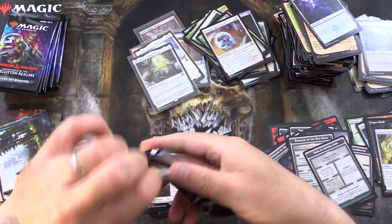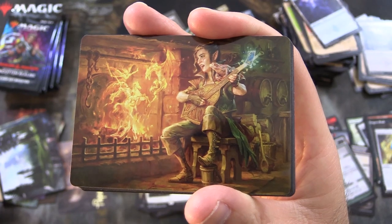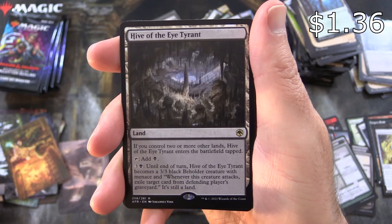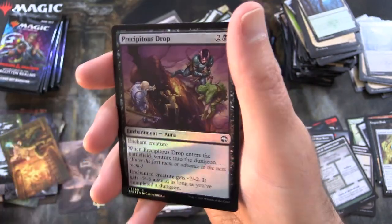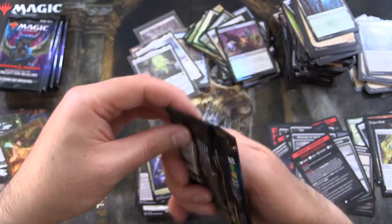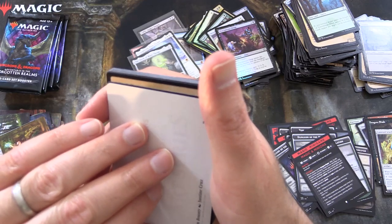Seven more packs to go — good to see a decent number of mythics at least. This is Wish — I think we saw that card earlier, some nice artwork. Skipping ahead to Hive of the Eye Tyrant — nice. Another rare: Rogue Class. Foil Precipitous Drop and Magic Minigame — Magic and Minions. I should actually read those sometime, but I'm usually in such a hurry getting through the packs.